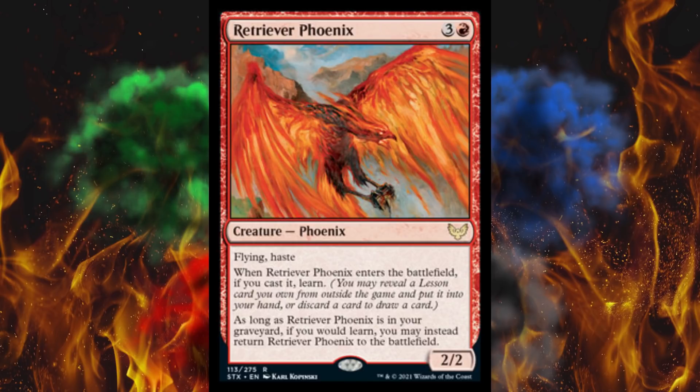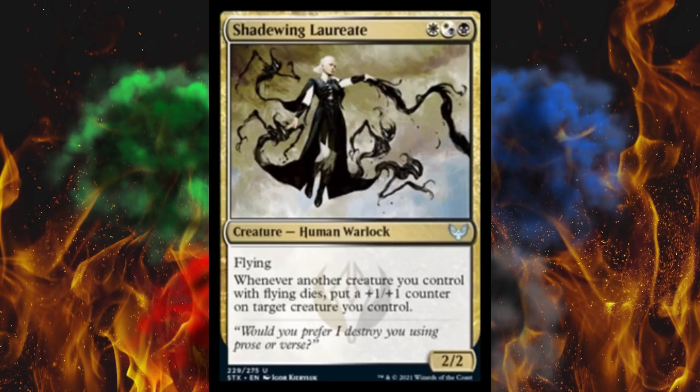And finally for this batch, Shadewing Laureate — white hybrid black, 3-cost total. A 2/2 Human Warlock with flying. Whenever another creature you control with flying dies, put a 1/1 counter on target creature you control. Silver Quill's thing is all flying — that'll be kind of toxic considering we already have angels and clerics. Blue-white is the all-flying color combination, at least as intended. I don't like all-flying decks; they're gimmicky. They work a little bit too often, and when they don't, you absolutely shut them down. Either of those cases, not very good gameplay. Tactfully using a couple of flyers — that's a good strategy. Just sending everything every turn and hoping you win? Don't like it.